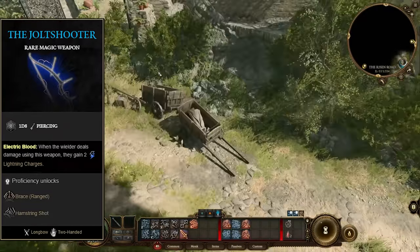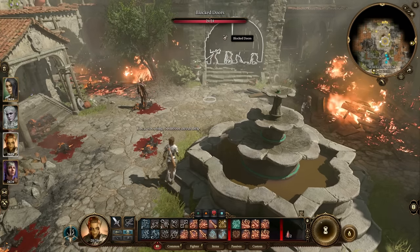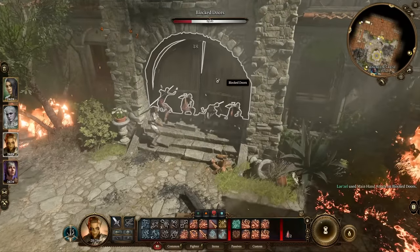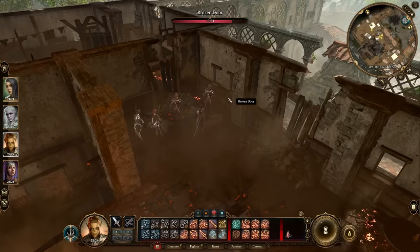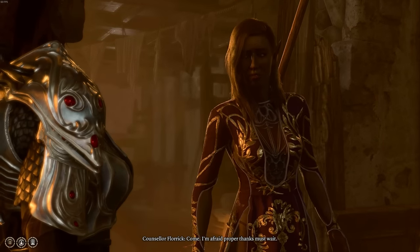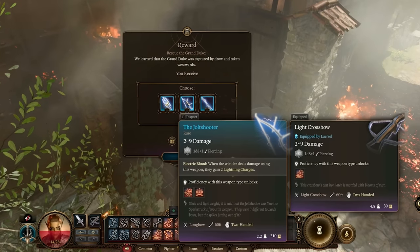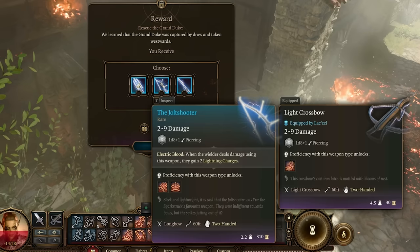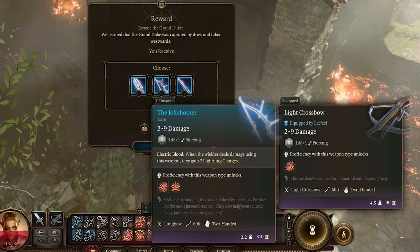Immediately from there, travel north, jump over the gap in the bridge, and make your way to Waukeen's Rest. There is a building on fire with a very important person inside. To save them, just have a party member chop down the door, run up to the top floor, chop down another door, and out comes Counselor Florrick. This isn't even really a combat encounter — you could do this right at the start of the game. The reward for this quest is the Jolt Shooter, our primary weapon, though there are other options. We went with the longbow. The combo comes online at level three — level one fighter and two rogue — and at that point you'll be one-shotting goblins.